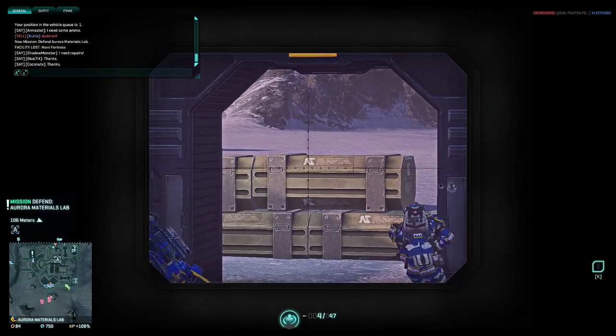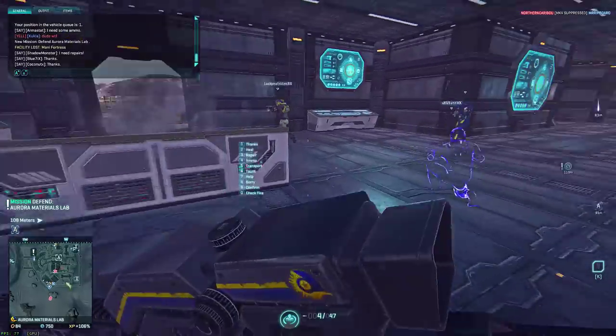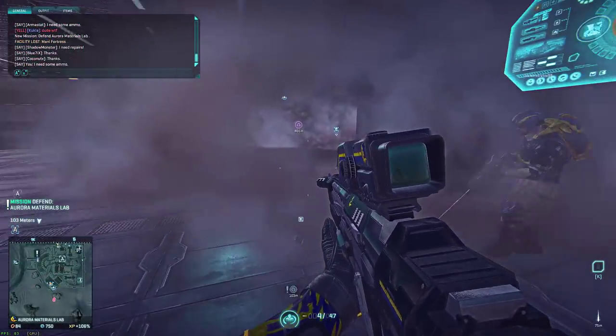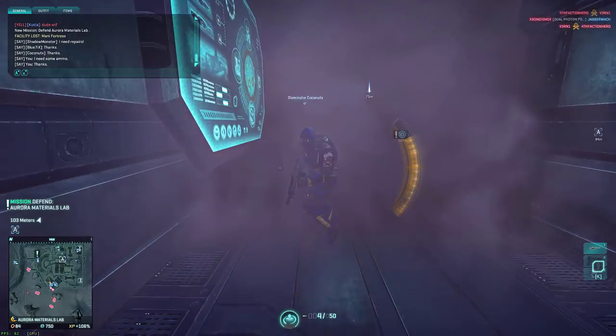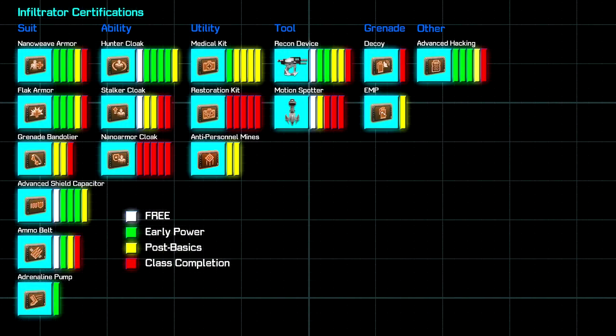The goal at the end of this will be to up your infiltrator's effectiveness as quickly as possible to keep you from wasting certifications on things you may not need. There won't be a huge emphasis on weapon selection in this video, but we will be running over which weapons are reliable and easy to access based on your playstyle. In this chart I've laid out each certification and rank into categories of importance. Each color points to items that are suitable to players at a certain stage in their character's development — it doesn't mean you need to unlock everything, just the ones you plan on using.